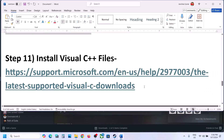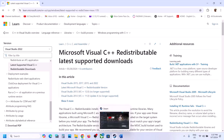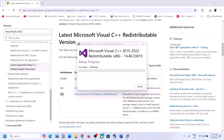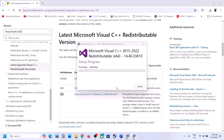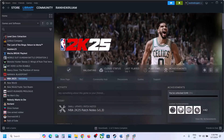The next step is to install Visual C++ redistributables. Copy the link from the video description and open it in a browser — it will take you to the Microsoft website. Download Visual Studio 2015-2022 x86 and run the EXE. If you see the Repair option click Repair; if you see Install click Install. Then download the x64 file and run it as well. Once both are installed, restart your computer and then launch the game.